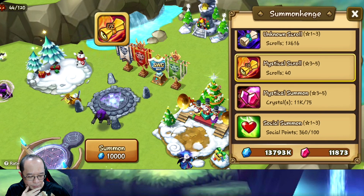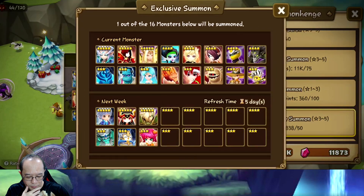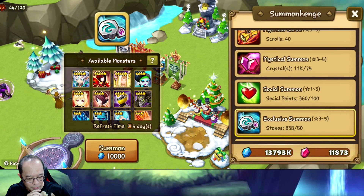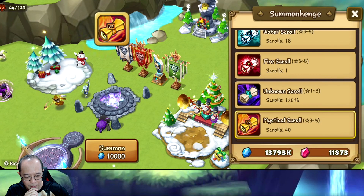We still have 40 scrolls - yeah because we bought two premium packs, and I had 18 before. So 40 mystical scrolls. Nothing from stones; I have this, I have this, I have this. For the next four weeks no need to summon stones. 40 mystical scrolls, let's see what we get.